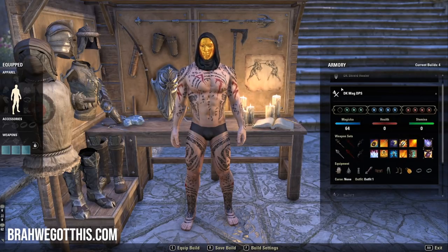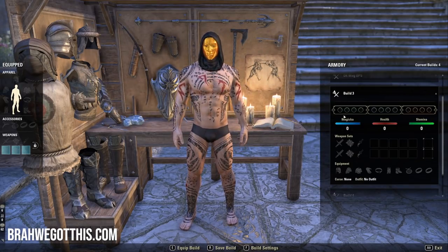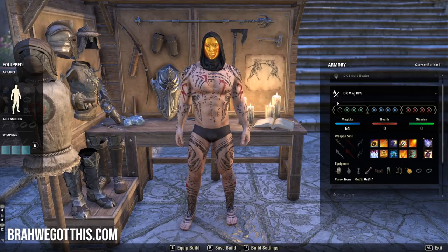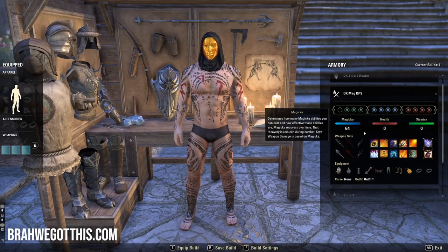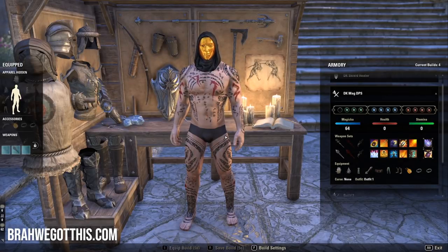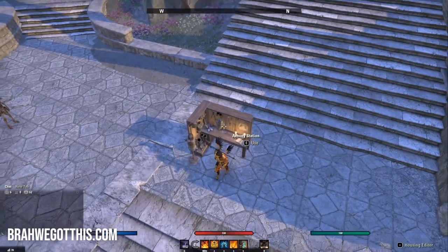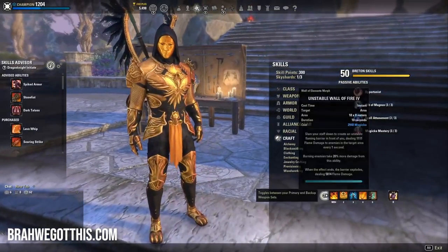Once you do all that, come back to the Armory station and press R to save build — it will save it to the template. Then to load it, press E to equip, press E to accept, and the build is equipped. You now have your Magicka DK DPS.